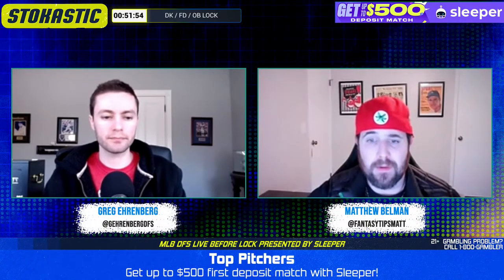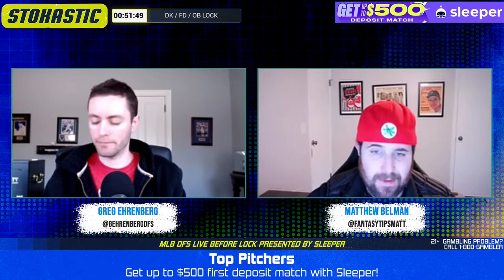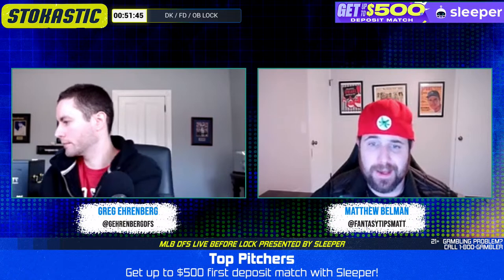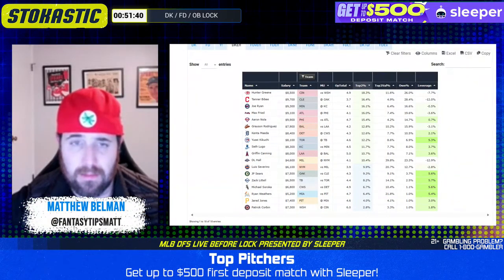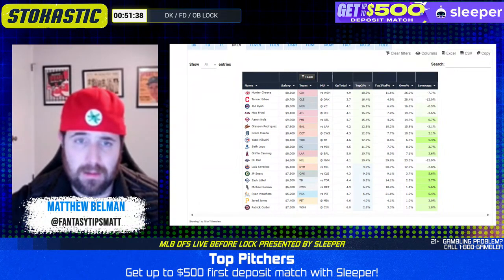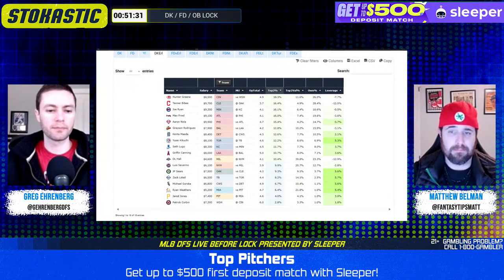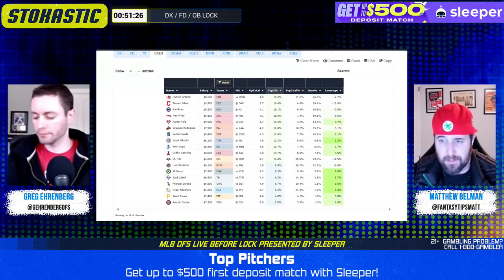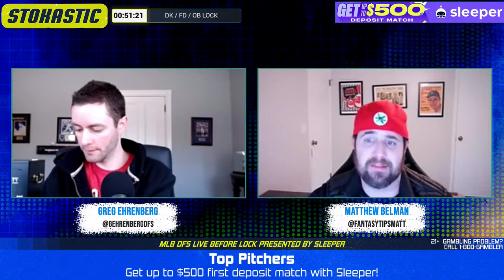I also think there are other good options scattered throughout the slate — you don't have to spend up. In cash games, I think the clear pitching options, as of right now, are Beebe and D.L. Hall. Do you agree? Actually, I'd rather go to Hunter Green and Tanner. That's fair — I completely get that. It's between those three, and they're all getting very similar ownership, so that makes sense. Green would presumably be safer.